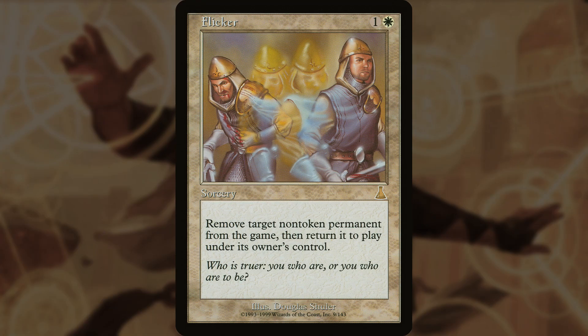Flicker exiles target non-token permanent and returns it to the battlefield under its owner's control. So you get another wall with this, but it also resets Teo's loyalty and lets you activate him a second time this turn, because the game will see him as a new permanent.